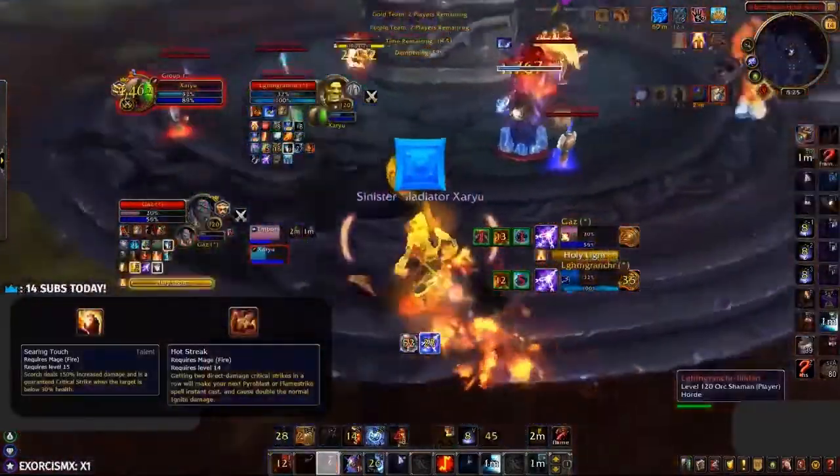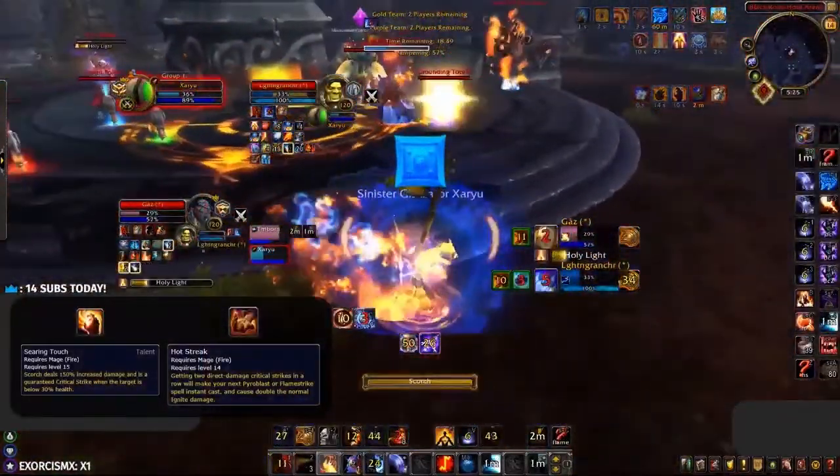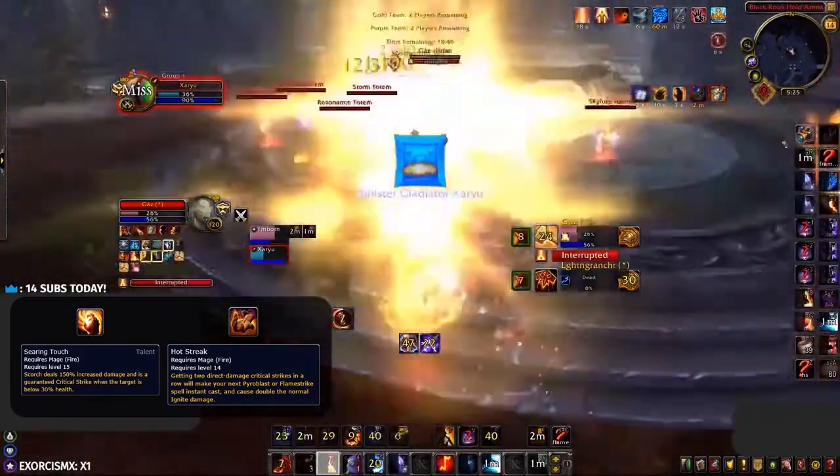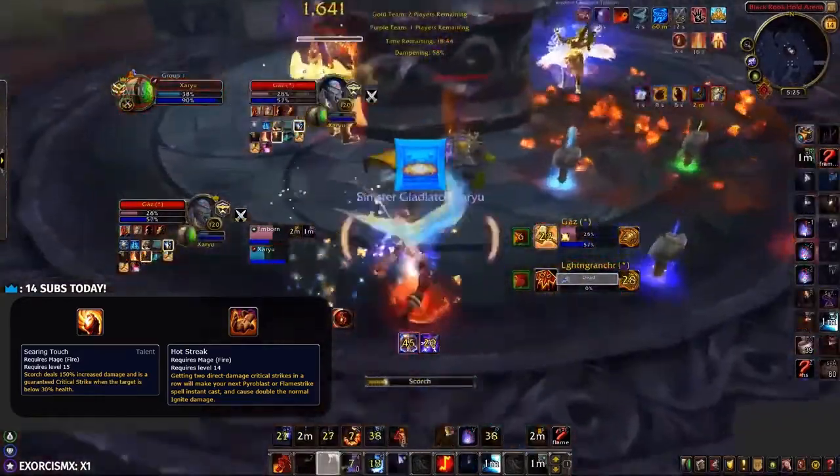When playing with the talent Searing Touch, your Scorch will be a guaranteed critical strike when the target is below 30% health. This means you can combo it with Fireblast during the cast to ensure you gain Hotstreaks and help you finish off targets.